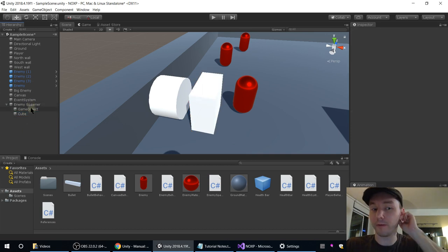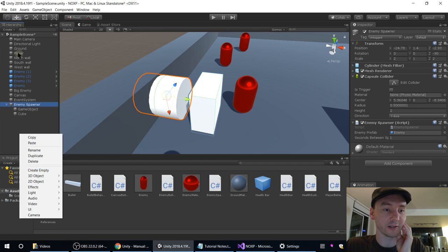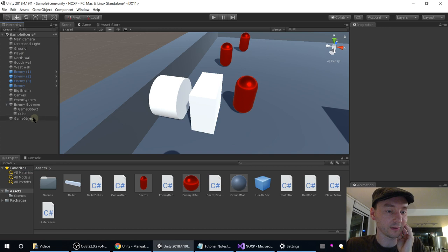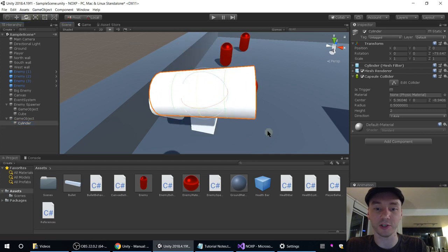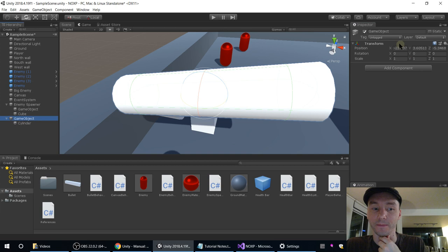In the future, we will get in the habit of making the parent object be empty. So we created a cylinder to do this. Another way we could have done it is to create an empty object in the scene, and then within it go to 3D Object > Cylinder. Now the cylinder is a child and the empty object is the parent. The reason to do it that way around is that you care what the cylinder looks like, so you're going to want to tweak its rotations and scales. The parent game object is going to stay clean. Since I'm telling you to do it this way, let's just do it this way.